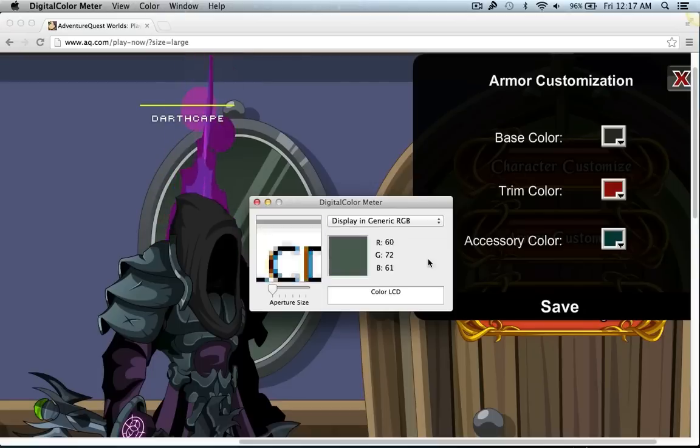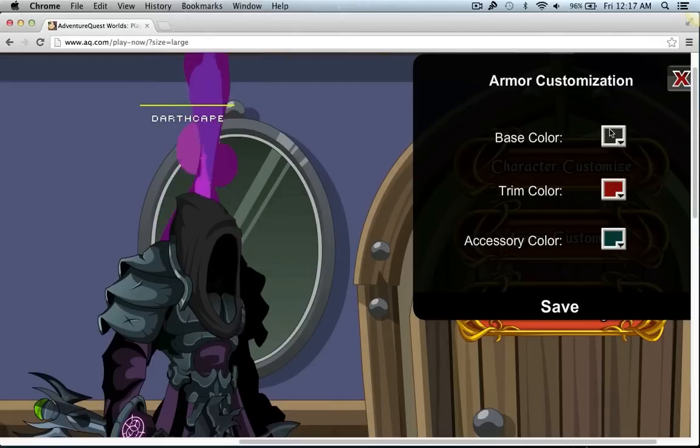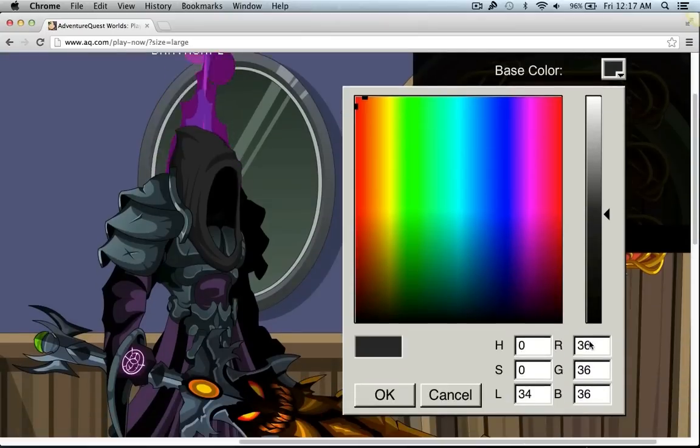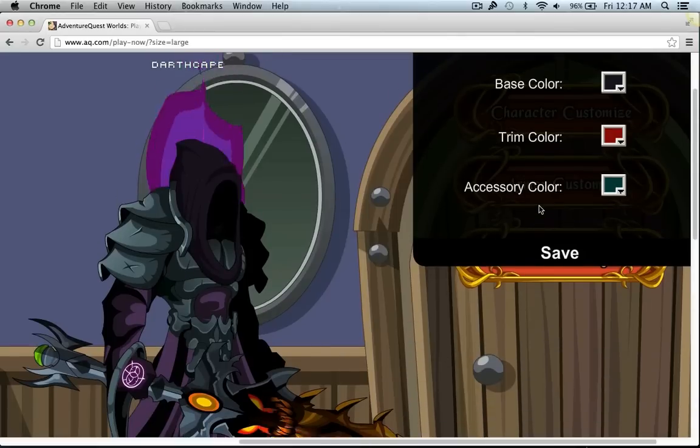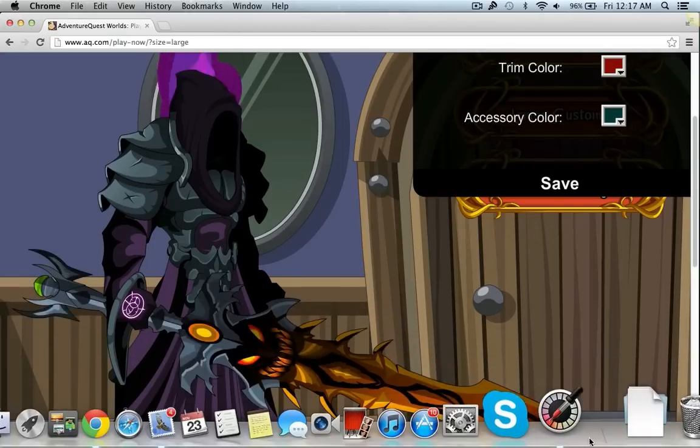For a test, I'm just going to display the dark purple. Now the game might not always have the correct values — it might adjust a couple notches off. But it's close enough, and that's way too dark. So let's adjust it again.